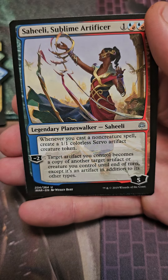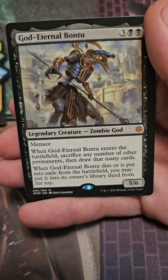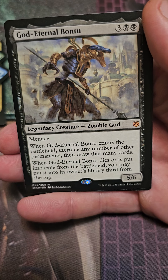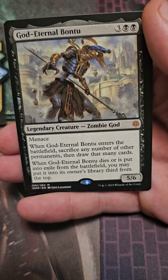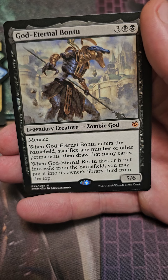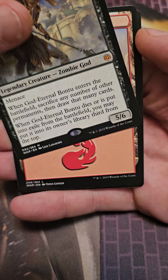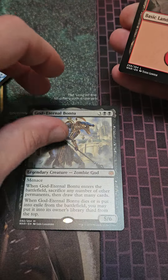Sahiri for this one. And we got God Eternal Bontu for a rare. Nice. Enter the battlefield, sacrifice any number of other permanents and draw that many cards. When he dies, you just put it in exile from the battlefield — you may put it on top of its owner's library, third from the top. Very nice card. I was actually just looking at him the other day.